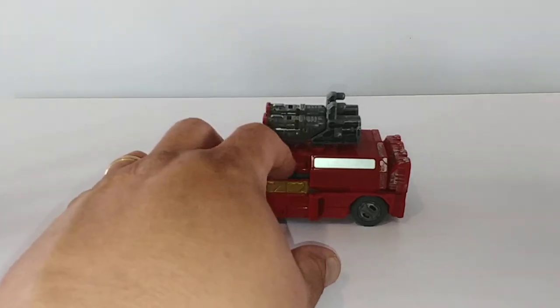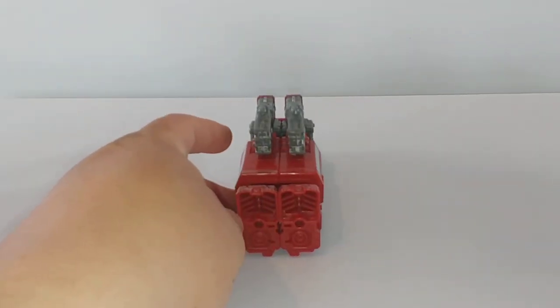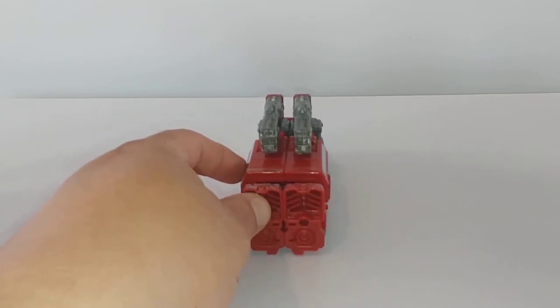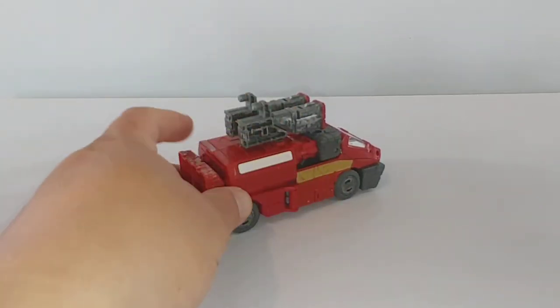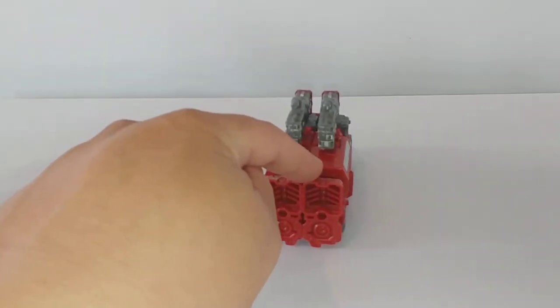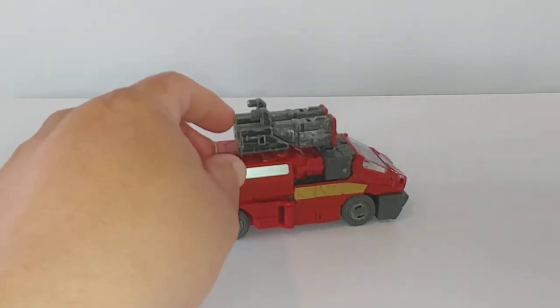It was just some kind of flaw in the first few waves of this — I'm hoping they caught it, did a run and fix, and got that corrected. My Ratchet and my Crosshairs, which are the same mold, do not have the issue with the four panels popping off that I'm talking about. I still need to get the rear fillers I've seen on TFSafari.net — I'm not sure why mine didn't come with them.